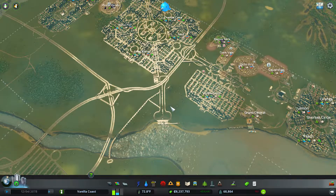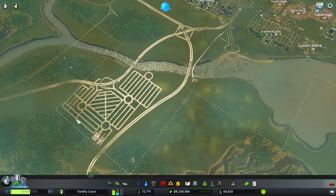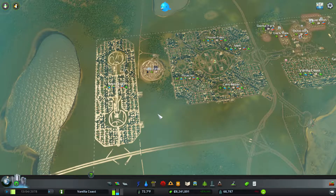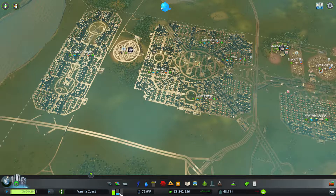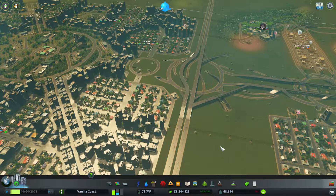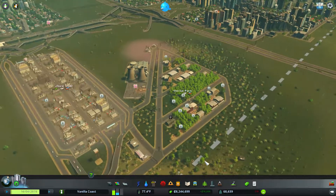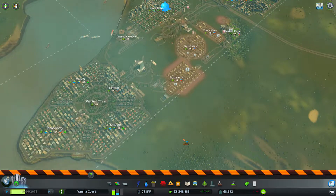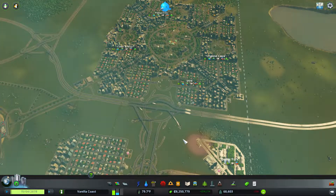Hello everybody, and welcome back to Vanilla Coast in City Skylines, where we are going to continue to fill this out today in hopes that we can fill it in with industrial and such. But we're having a mass exodus right now and I don't know why, which is causing the need for housing, even though we were fine for housing up until a short while ago, which confuses me.